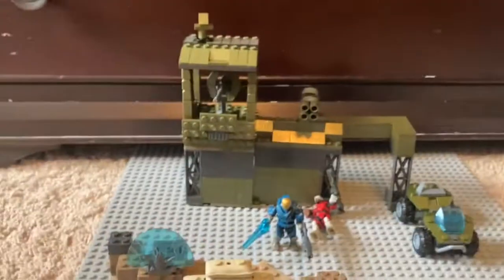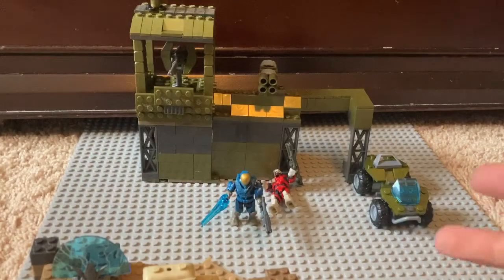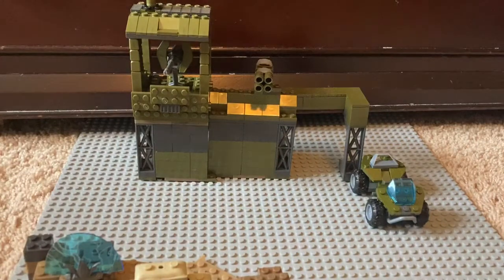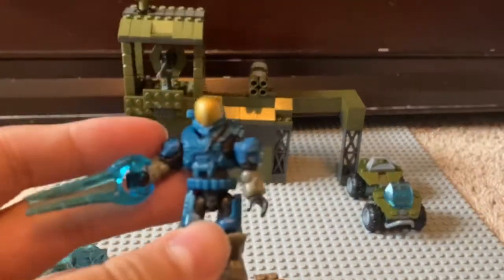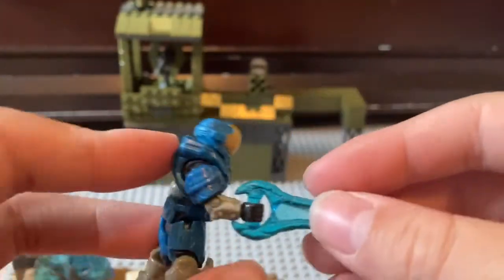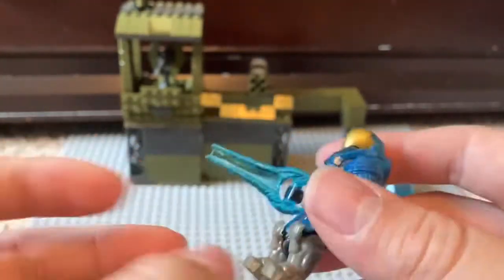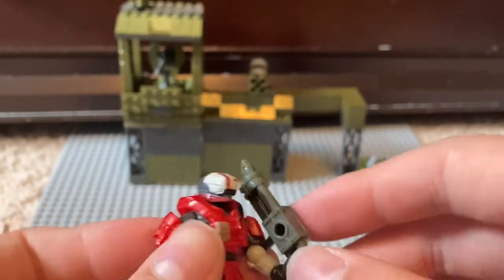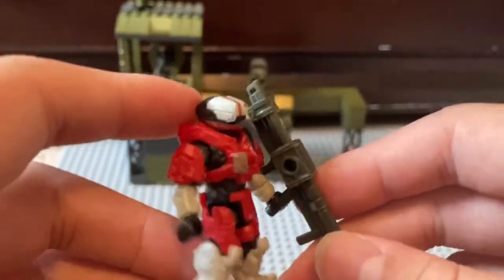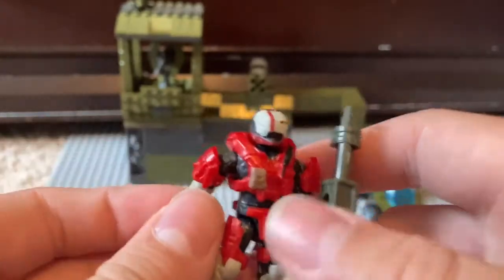Now let's get on to my custom build made with the Builder Box. For the figures, I'll show you the two that come in the set. First up is a blue EVA who looks very good in this type of armor — I just put an energy sword in his hand. The second figure is a red Gungnir — I think that's how you pronounce it — and he looks really cool. I just gave him a rocket launcher.